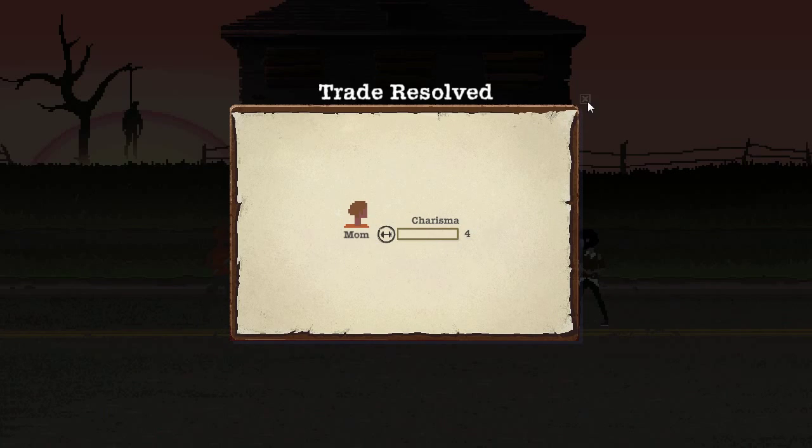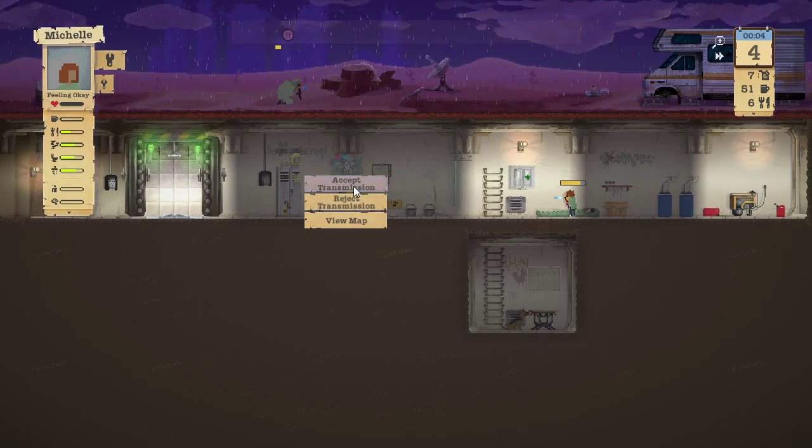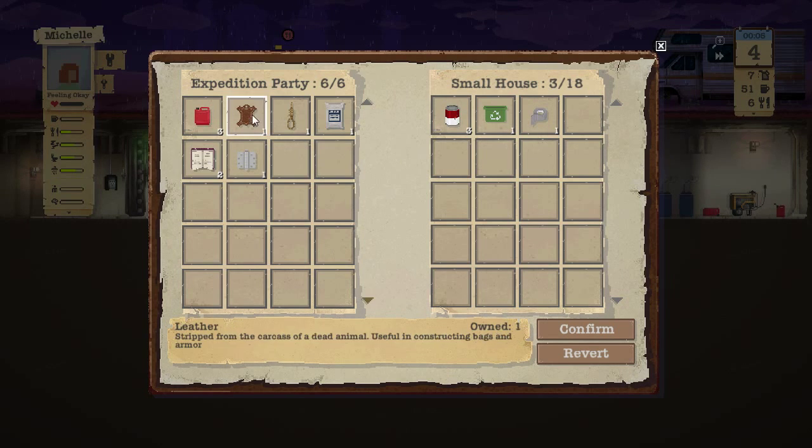We just leveled up our charisma! Usually when you successfully trade in front of a structure, it immediately comes back asking to search the location — kind of a double tap. So we examine items at the house we were just in front of. We traded away the food but there's more food right there. We need leather for the satchel, rope for the trap, food since we're low, and hinges for workbench upgrades. Food and plastic are most important at this point.